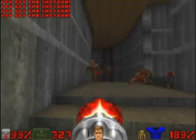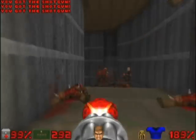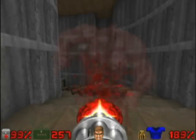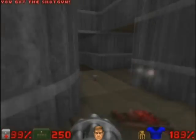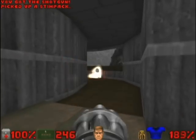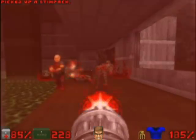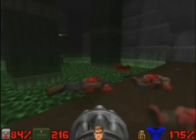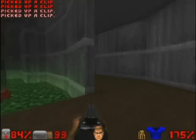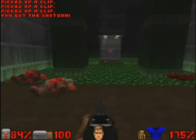Let's go down the stairs to the right side, and there are several zombies coming. Now we're going to the marrom. There is a pool of acid with an interruptor on the other side. Now we're going to press the interruptor. First we're going to collect some equipment kits.